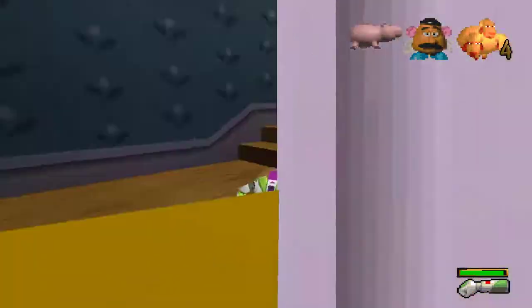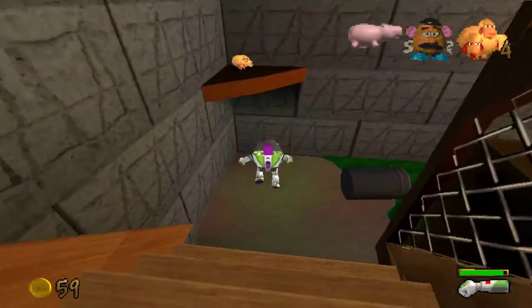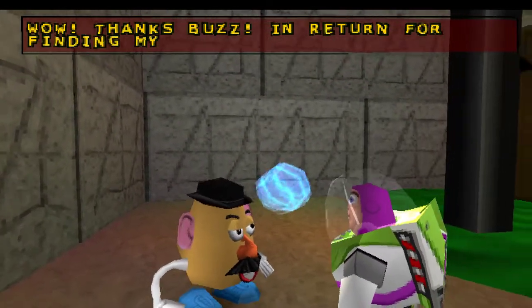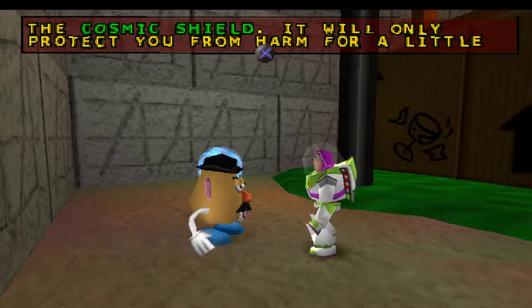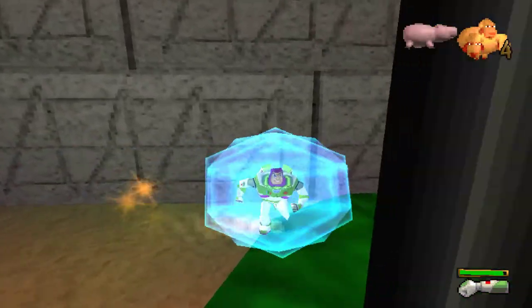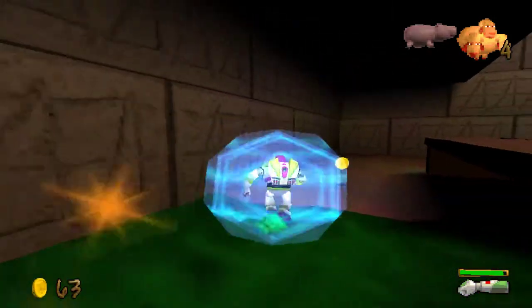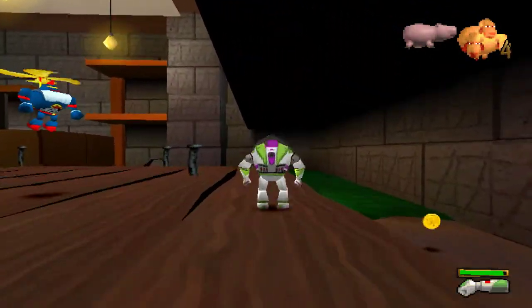We need one more sheep. I think you can get that sheep in a quicker way. Let's go talk to Mr. Potato Head. Thanks — in return for finding his parts he'll let you use the cosmic shield. It will only protect you from harm for a little while so make sure you use it wisely. Already wasted a couple of seconds, good. There are more coins in this game than there needed to be — I've already maxed out Hamm. You need that shield to cross through the toxic sludge.